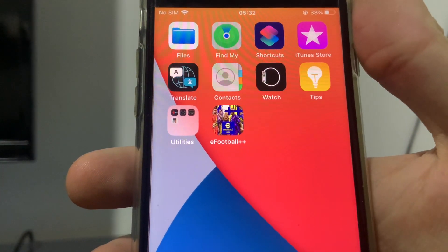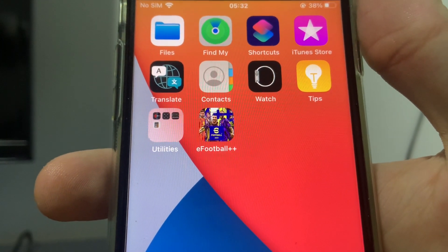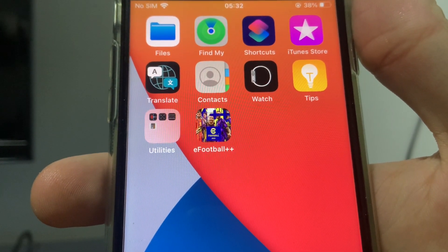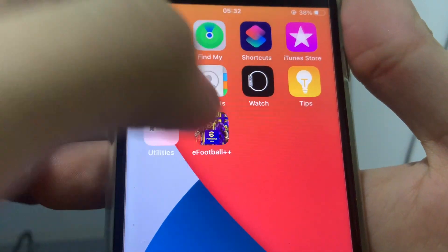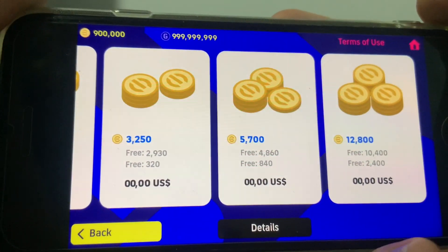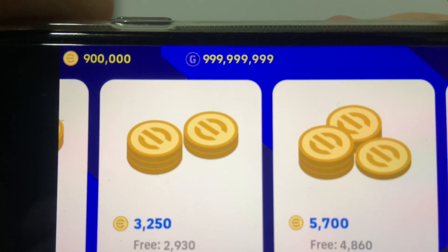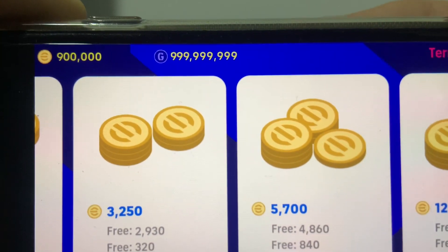Here let me quickly show you how the eFootball hack looks. It says "eFootball++" with an actual "++" in the game icon. All that means is this is indicating that this is a hacked and modified version of the original game. Let me go ahead and open it up — right here as you can see I have basically unlimited coins and points for absolutely free, and I can go ahead and spend them as many times as I want to build the best team.